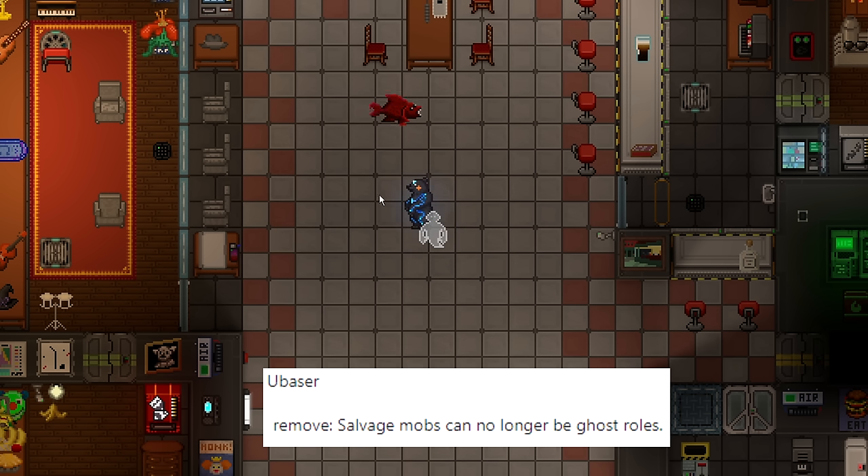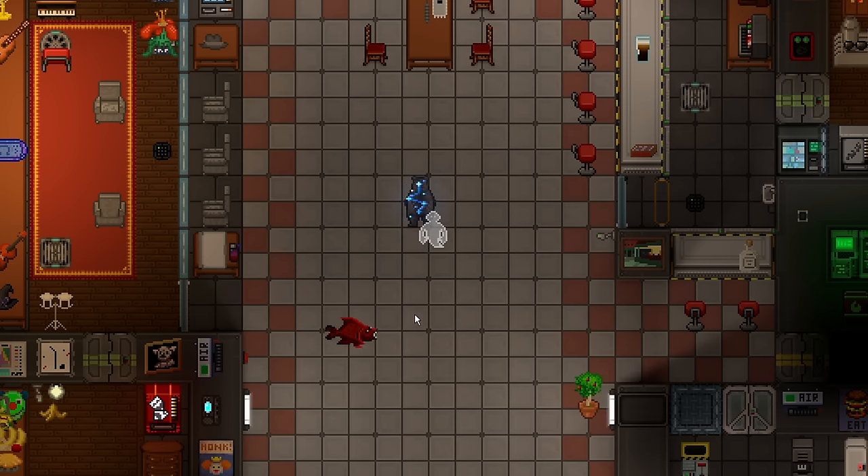Salvage mobs like space bears, kangaroos, carps, and ticks are no longer eligible for ghost rolls. They were overly abused, and they may return when salvage expeditions are reworked.